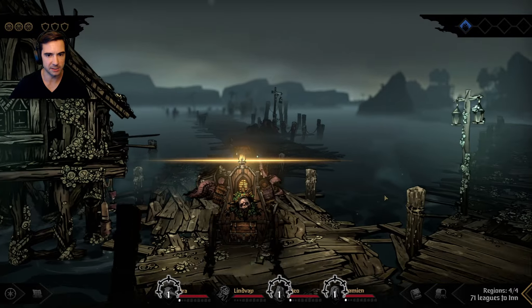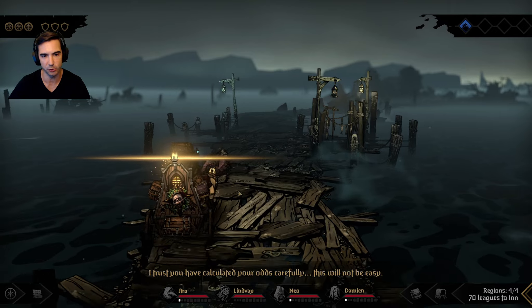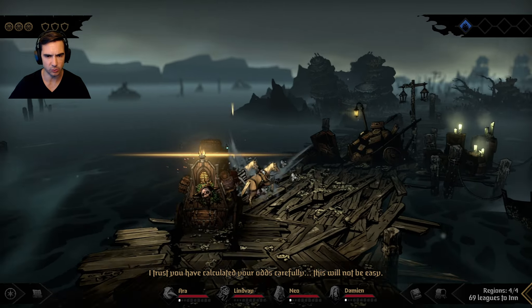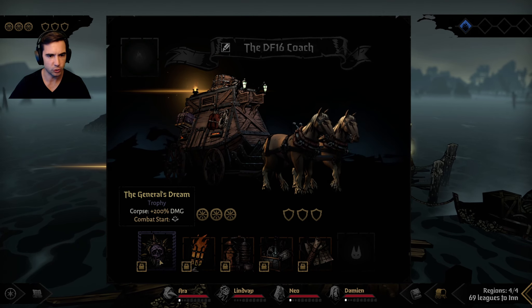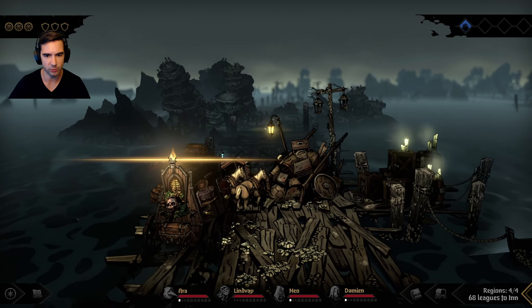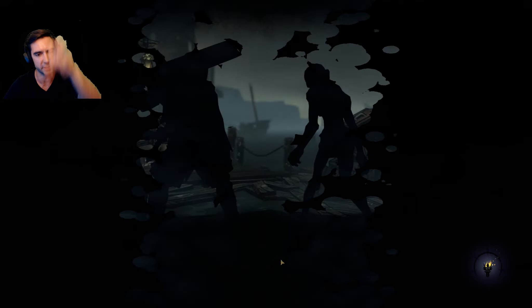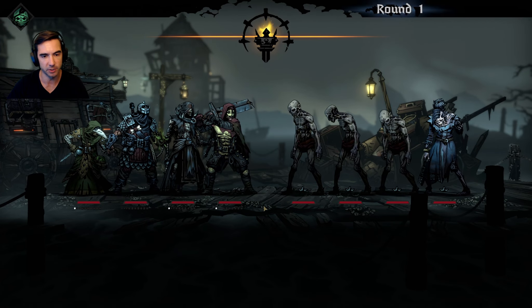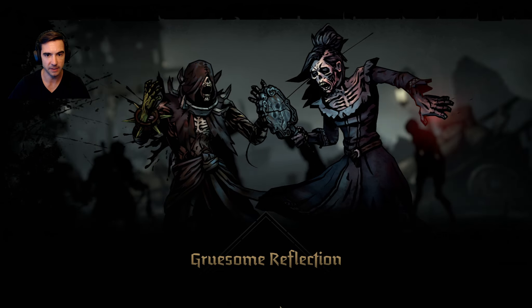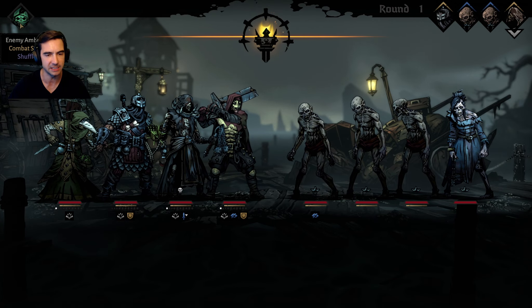This is a tricky boss, but the beautiful part is I have the trophy from the first boss. It gives us 100% move resistance - actually 200% damage against corpses, and combat start immobilized. One of this boss's best attacks is his hand comes out of the water and grabs one of your heroes in the front two ranks - he won't be able to do that here because we cannot be moved. This trophy from the first boss will allow us to easily defeat this second boss.